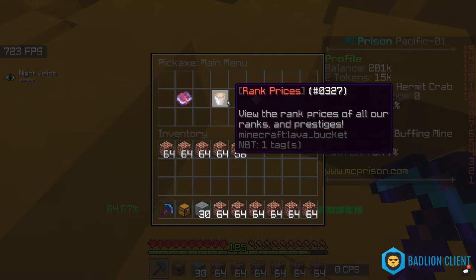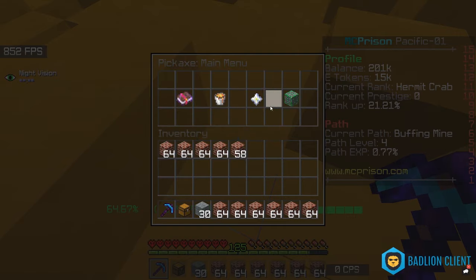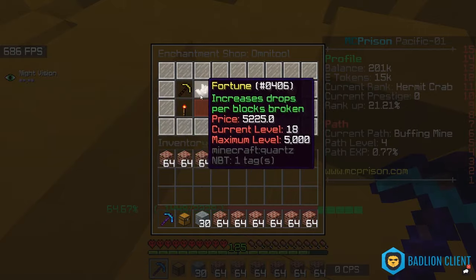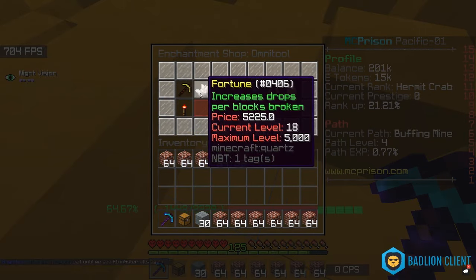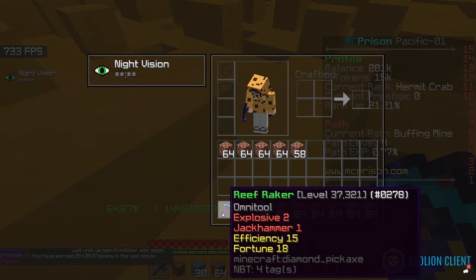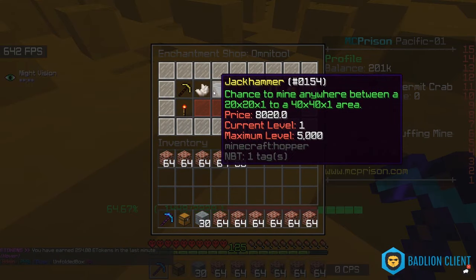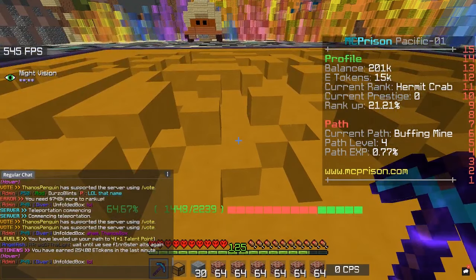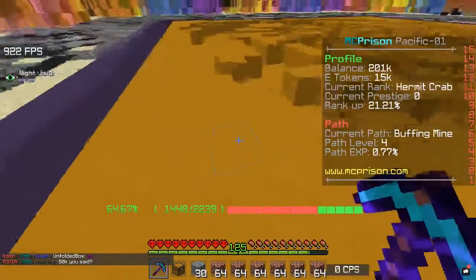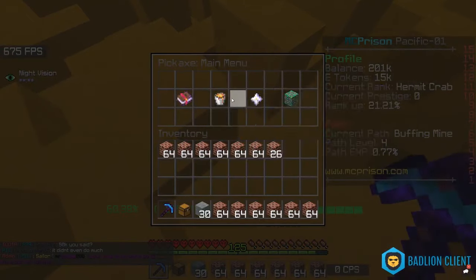This is the pickaxe main menu. So: enchantments, rank prices, prestage shop, and pass system. The enchantments are pretty simple — laser — you can read these. I have efficiency 15, explosive, jackhammer 1. Over here is the chance to use e-tokens. I have 15,000 e-tokens. You get e-tokens just by breaking blocks, and then you can use them to enchant. Let's see rank prices — I don't really know what that is.